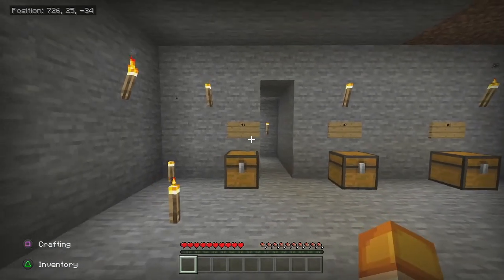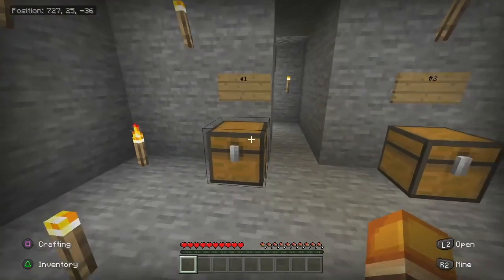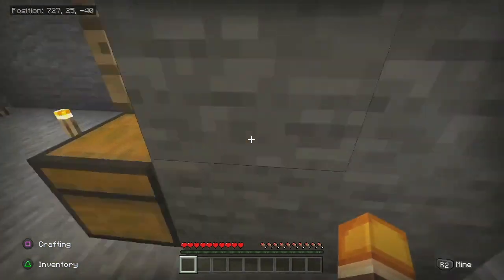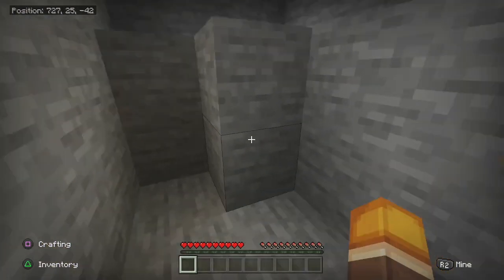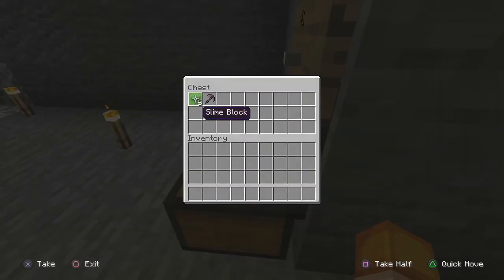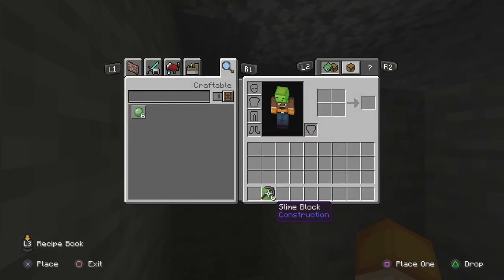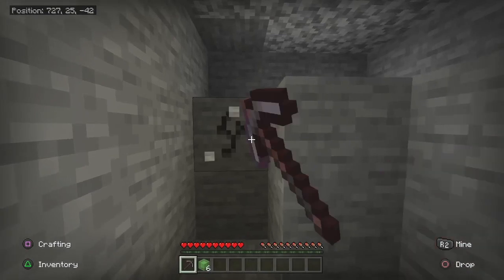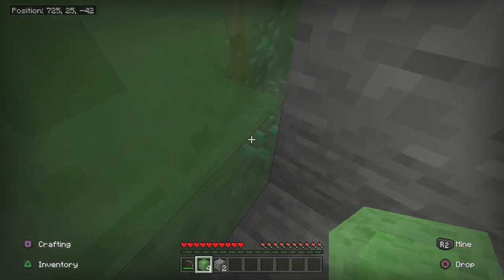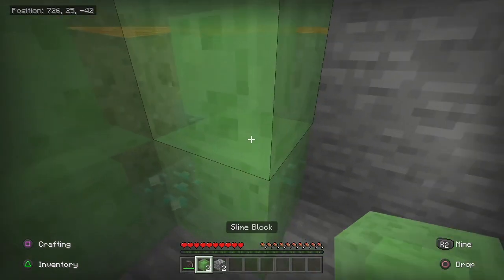We're here in survival, which you guys have been requesting. The first glitch uses slime. I want to show you there is lava back here as a full source block. You need six slime blocks and a pickaxe — that's all. You can stand above it and mine down, or stand here and mine it out. Look at that — you can see right through slime.